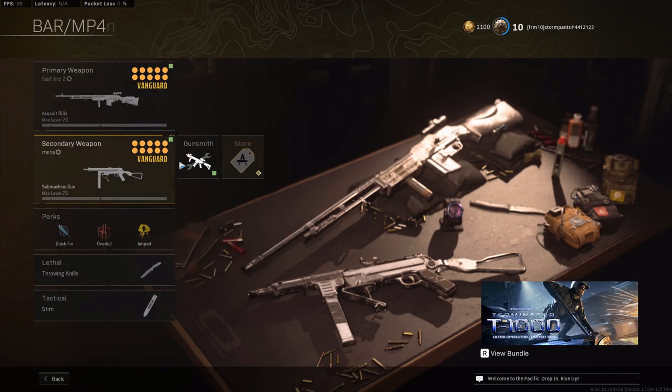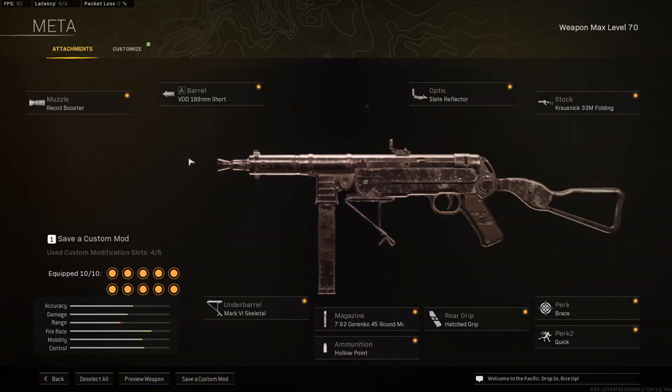Next up on the SMG list is the MP40, similar to the Wel-Gun. It's got really good everything, except this one has faster ADS and better mobility, but only a 45-round mag. So again, only solos and duos — you can't really use this in anything higher.